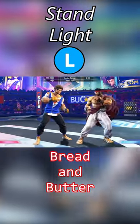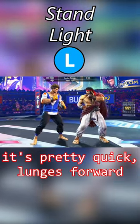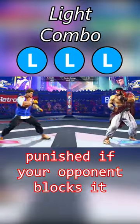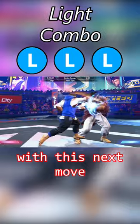Now a stand light attack is going to be your bread and butter. It's pretty quick, lunges forward, and if you mash the button three times, he'll do a little combo. This combo is unsafe, so you'll get punished if your opponent blocks it, but you can make it safe with this next move.